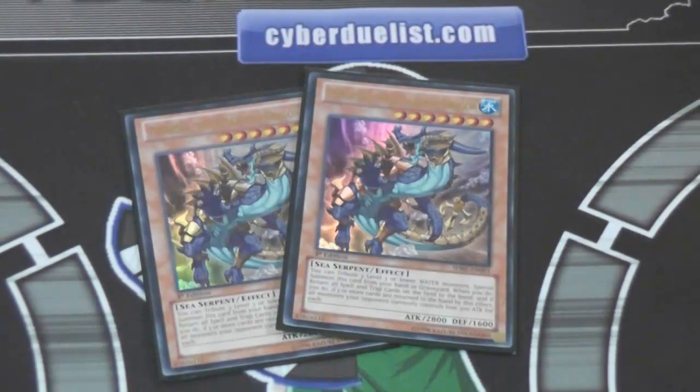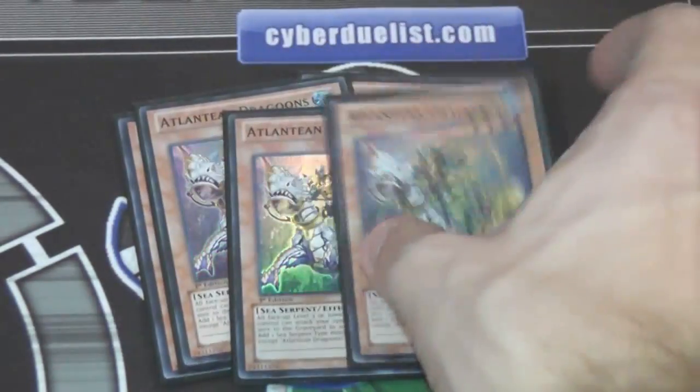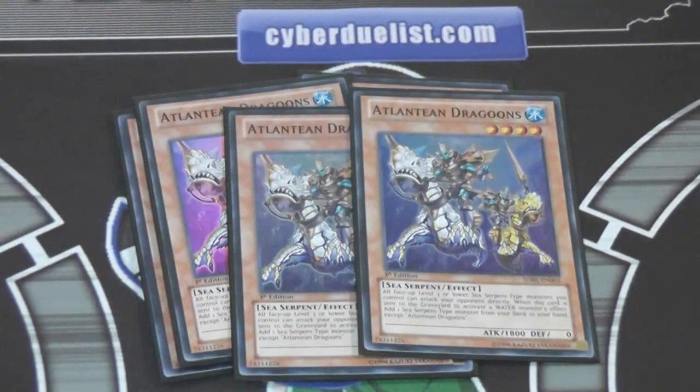We're going with two Psydra, the Atlantean Dragon. That's a pretty awesome card — not as good as some previous structure deck cards that were the main one, but it's actually pretty cool. Three Atlantean Dragoons. In this build, we're using more of the Atlantean's effect where they can be discarded and use abilities, which is really nice. And also we're using more of the effects like Dragoon has, where level 3 and lower monsters can attack directly.